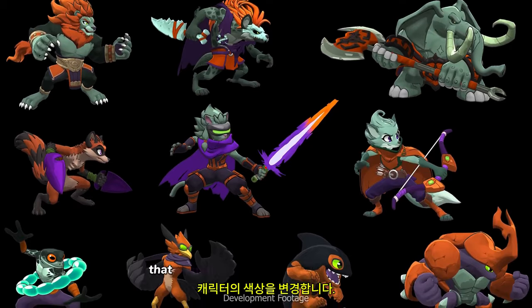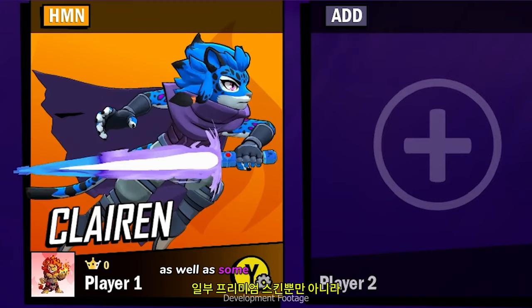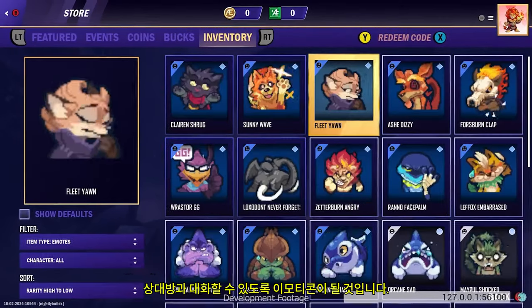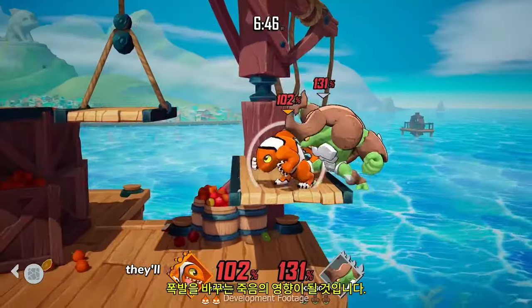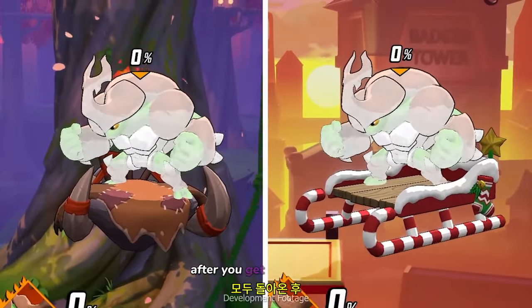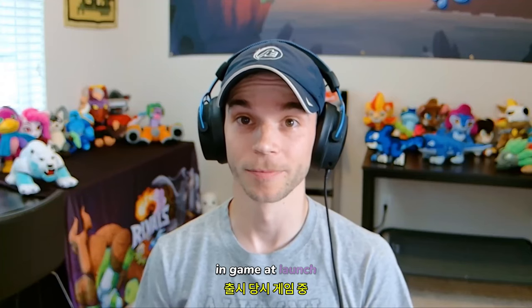There'll be palettes that change the colors of your characters on both the default skin as well as some of the premium skins. There'll be taunts so you can style on your opponents mid-match. There'll be icons so you can customize your profile. There'll be emotes so you can talk to your opponent between online matches. There'll be death effects that change the explosion that happens when you get KO'd. And you can even change your respawn platform. All in all, there'll be approximately 300 different cosmetics in-game at launch.